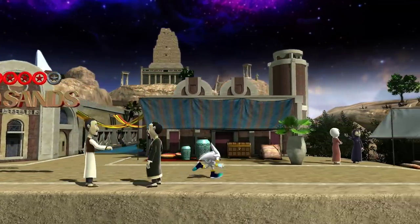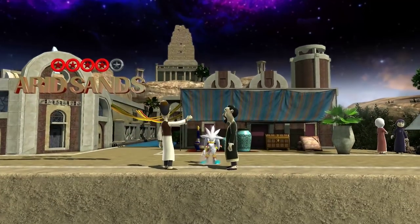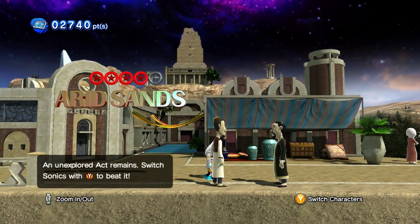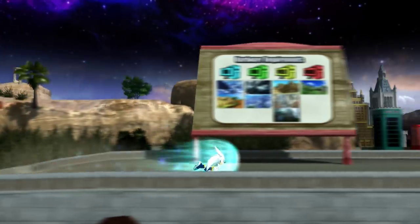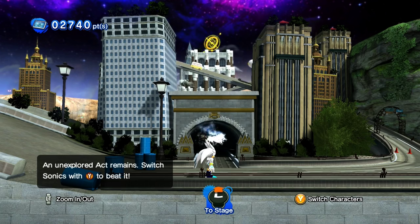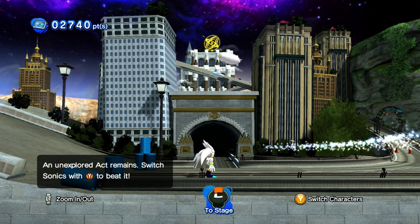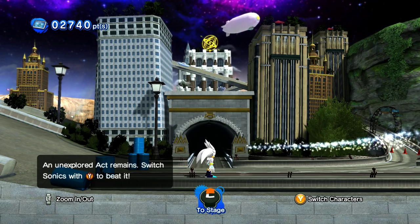Hey, what's up everyone? Kabonimani456 here today. It's my Let's Play on The Unleashed Project for Sonic Generations PC. It's the last time we did Arid Sands, also known as Shamar. And now we're going to continue on here and do Empire City. I have had many, and I mean many requests for me to play as Silver the Hedgehog. So I decided that for this stage I'd go on and play Silver.